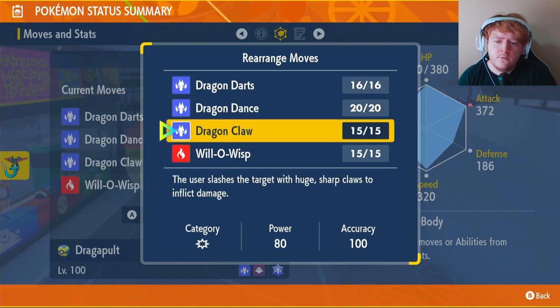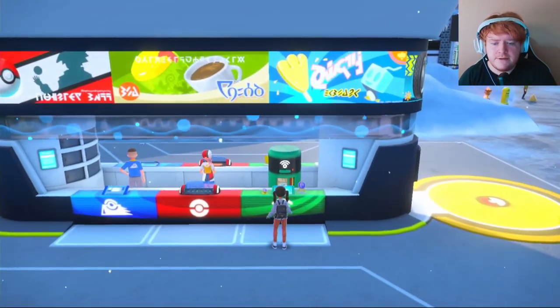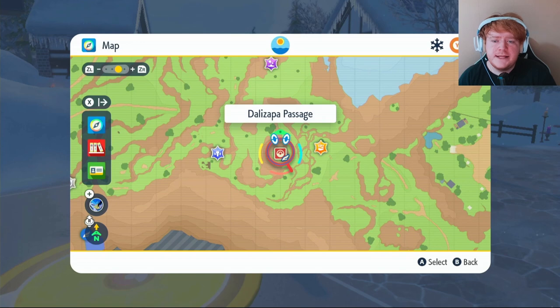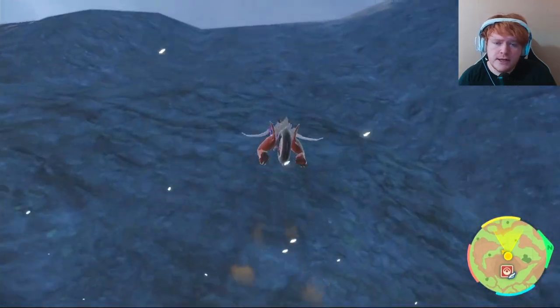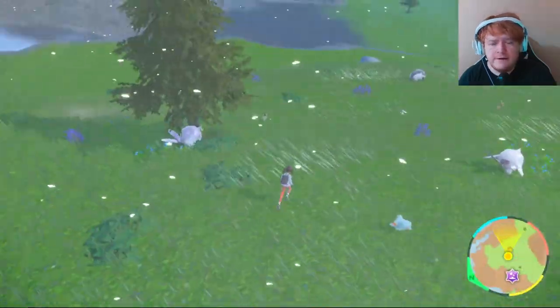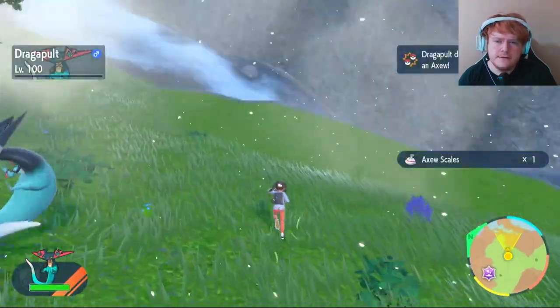Dragon Darts and Dragon Dance are learned by level up. For Dragon Claw and Will-O-Wisp you'll need TMs from the TM machine at any Pokémon Center. TM 78 Dragon Claw costs 8,000 LP, five Axew Scales, three Noibat Fur, and three Gible Scales. For Axew Scales, fly to Dalizapa Passage and climb the cliff next to the Pokémon Center on the right side to find Axew and Fraxure at the top.